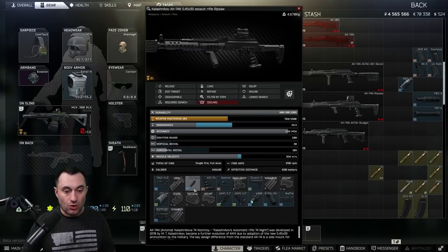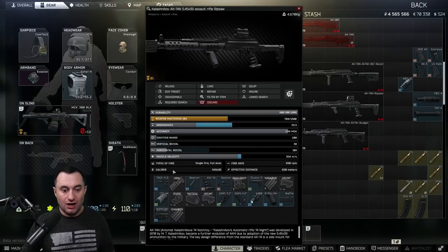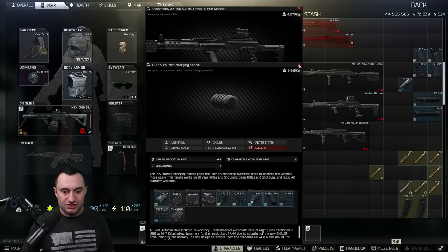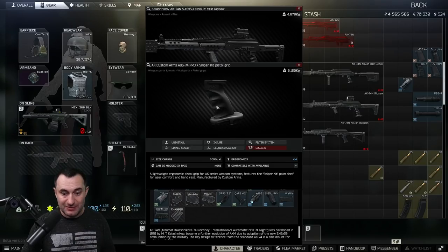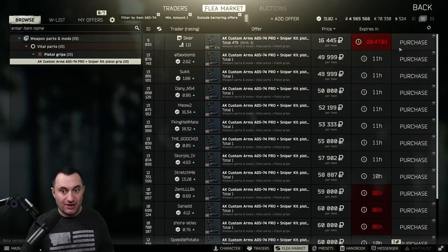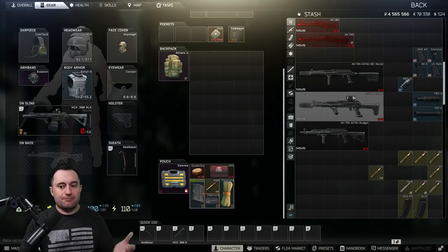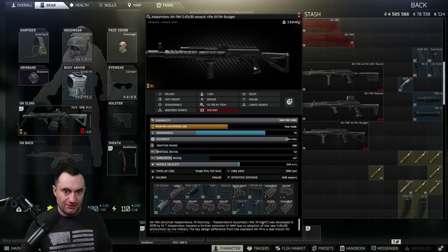Then we have the waffle suppressor on here, which is pretty much almost half the cost of the entire build. I've been using the Romeo as well for my sights, but use what you want. And then you've got the plus 3 ergo neural charging handle, which is new this wipe. And then the AGS-74 Pro, plus 14 ergo. You don't have to use that - there are a couple other options, and this grip can be really expensive. Even if you have traders you're still spending 50-60,000.